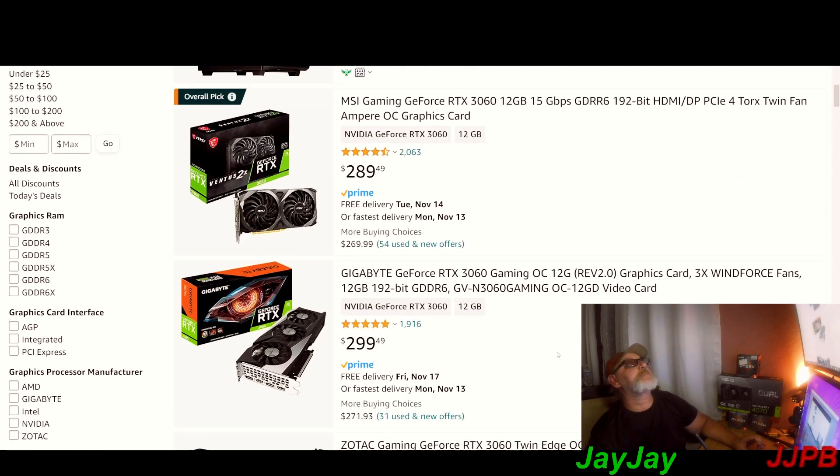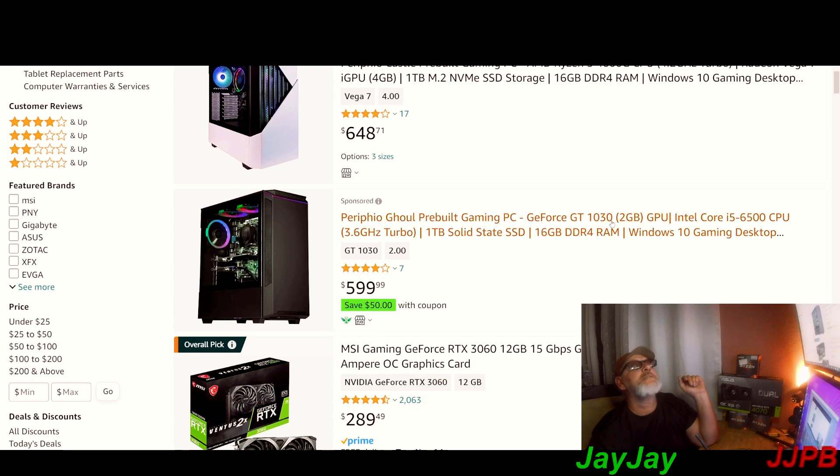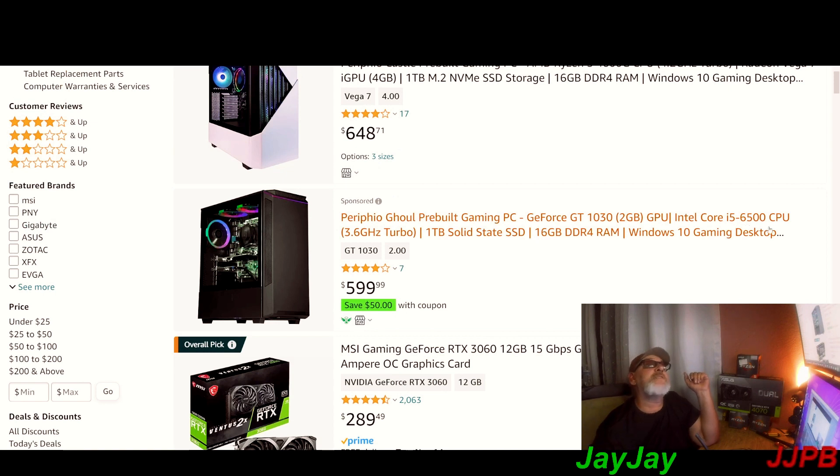They slipped something in here — let's look at it. An i5-6500 CPU with a one terabyte SATA SSD, 16 gigabytes of DDR4, and a 1032 gigabyte drive for 600 bucks. You're going to be shot for selling that kind of system for 600 bucks.